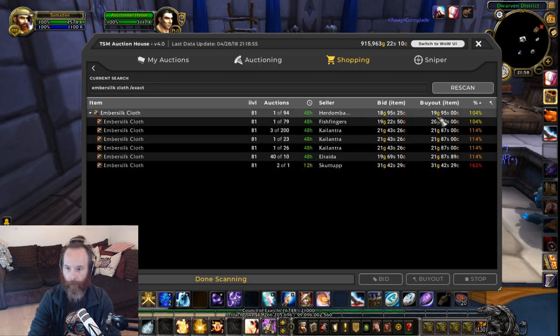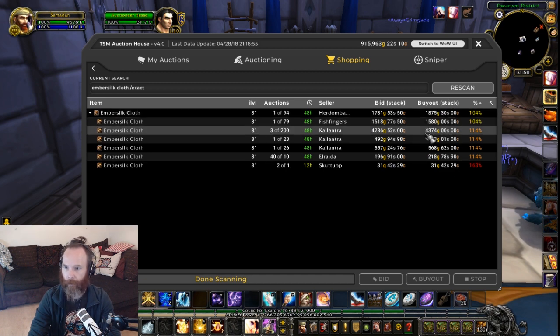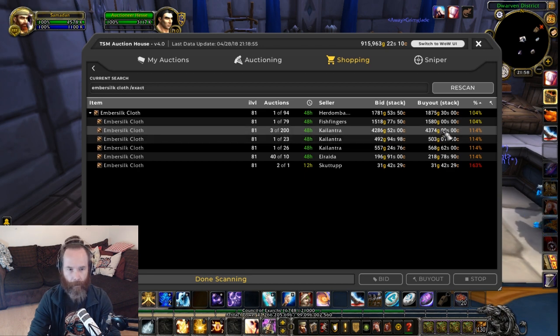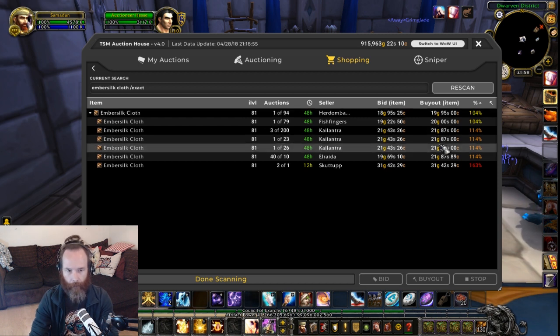20 gold per item is absolutely massive. And if you look at that per stack, you're looking at 4,300 for a stack of 200, which is an amazingly high price. This could be mainly due to the fact that first aid is going as a profession in Battle for Azeroth, and so if people want the achievement for making bandages, which uses Ember Silk, they need to buy it to make the bandages.